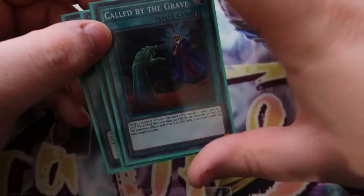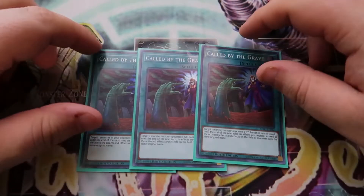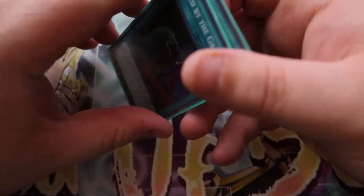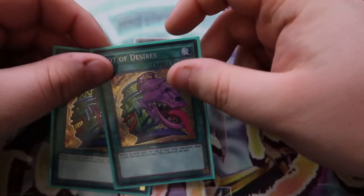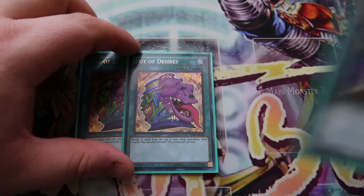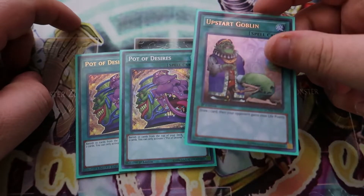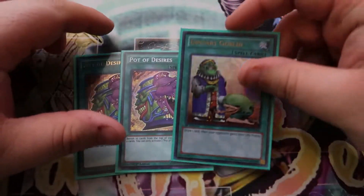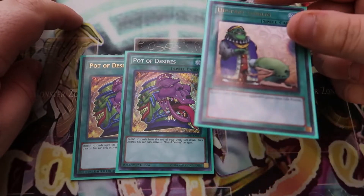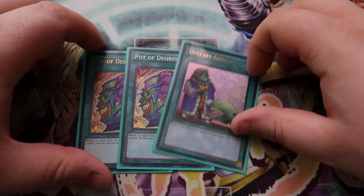For our generic spell cards, triple Call by the Grave. This stops people from negating your Caspar, your Ties of the Brethren, and your Max, which is really good. It also stops Ghost Ogre on your monster effects because that really hurts the deck. For our draw cards, we're playing two Pot of Desires and one Upstart Goblin. A lot of people asked me why I'm playing Upstart Goblin in a 41-card deck, and I said it's a free spell card to activate my Magical Musketeer effects. I don't really care about my opponent getting a thousand life points — we set up so much advantage that life points just don't matter.